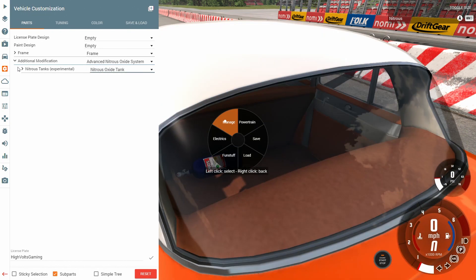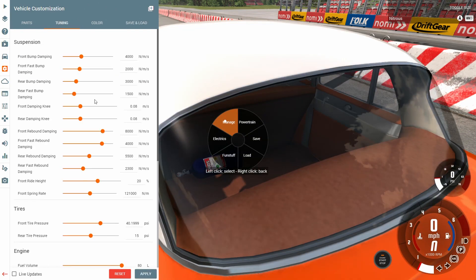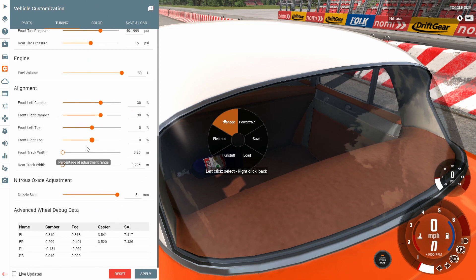I'll leave the link down in the description below so you guys can check that out for yourself. When you put the advanced nitrous oxide system on, it gives you another tuning adjustment — you can actually adjust the nitrous from a one millimeter nozzle all the way up to a three millimeter nozzle. Of course we're running as much as you possibly can.